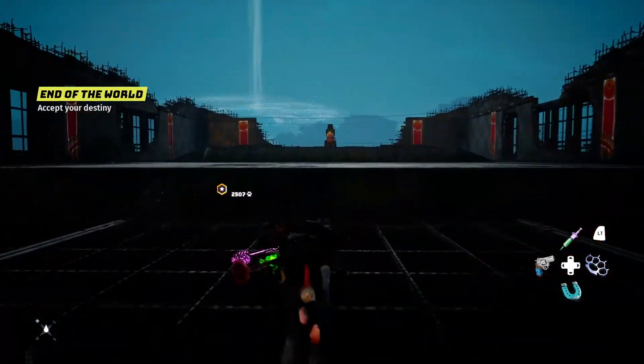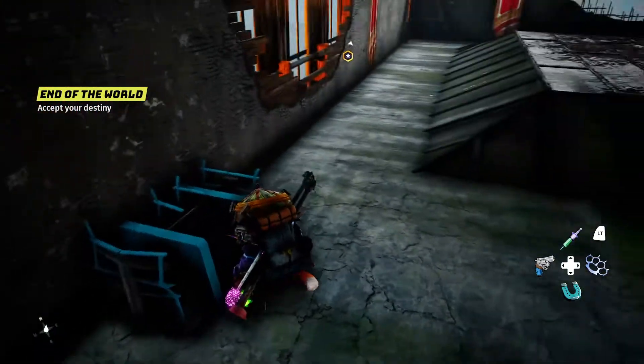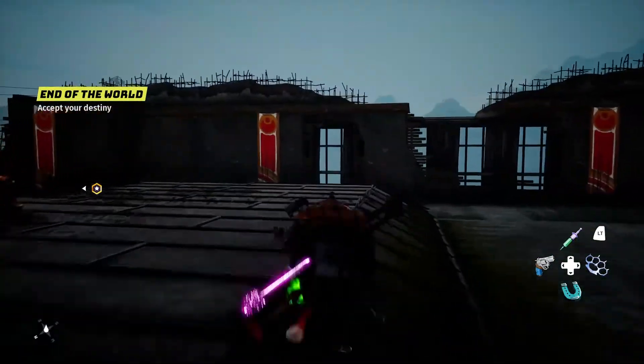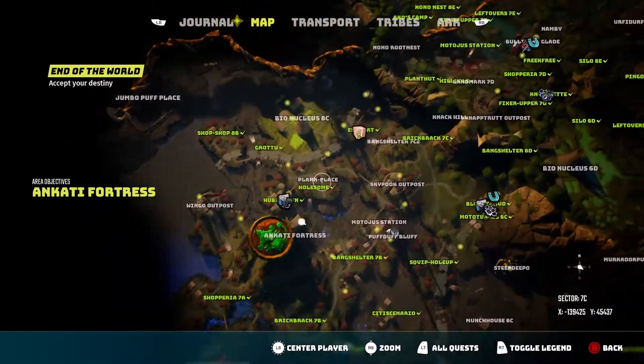You go in here. The weapon stand is right here. I already have it, so I can't pick it up again. That's it for that one — so that's the third fortress.